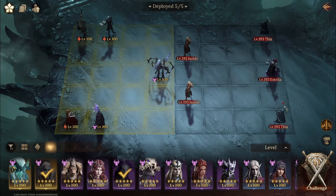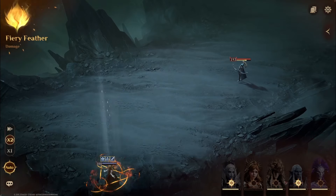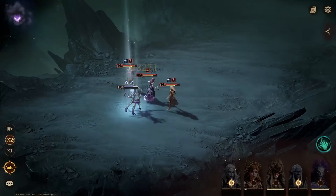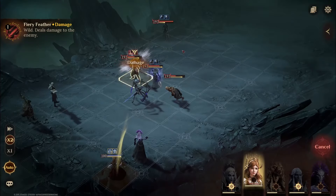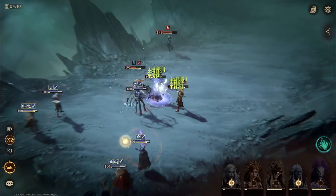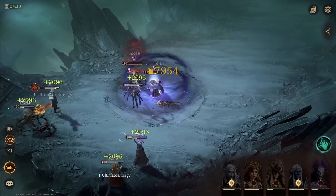Two Fias, two Exolts - this team doesn't seem like it has a lot of damage, but I know for a fact these Fias can do a lot of damage and that's what we're going to do - get rid of them. They have a super strong single target burst and this is why we utilize that. We pick a target and we kill it instead of spreading damage.